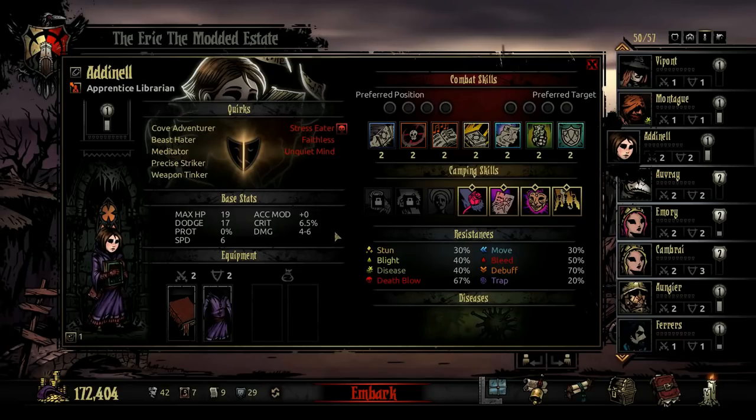The Librarian's fourth skill is Peace of Mind. This is her single-target stress heal — it heals 6 to 10 stress, and buffs your party to get 5% more Resolve XP until the end of the quest.